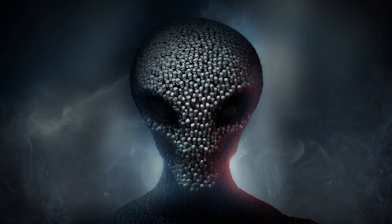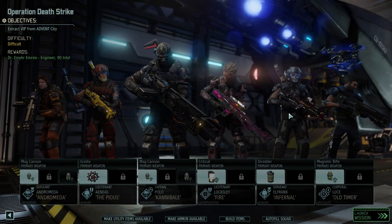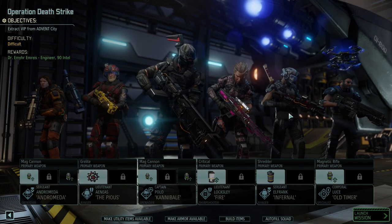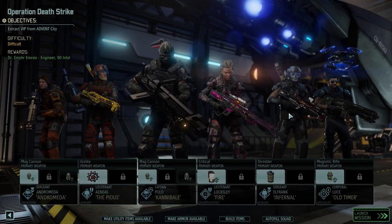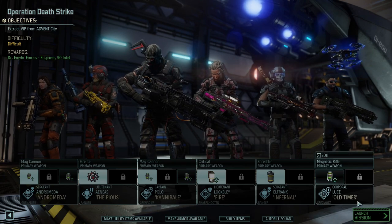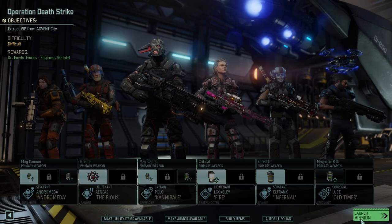Hello, Commander. Hey everybody, Christopher Odd here. Welcome back to XCOM 2. We've got a council mission — this is Operation Deathstrike, where we're trying to extract a VIP. The VIP is the former Emperor of Nilfgaard, Emir Emrys, who has turned engineer. I guess that's the natural retirement path for Emperors of Nilfgaard.